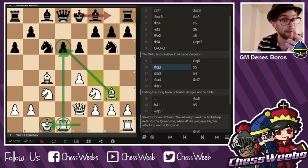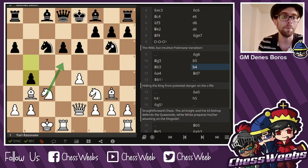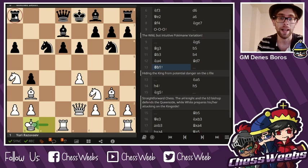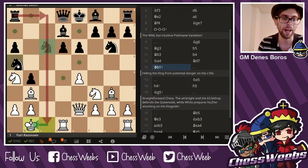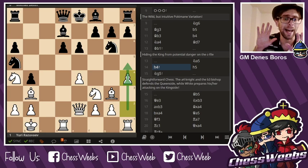After b5, bishop b3, b4, knight a4. Normally knight d5 is the right move, but because Black chose this system with knight g6 and knight c6, that is not a possibility. We go knight a4, which will actually be useful sheltering the White king. Bishop d7, king b1 — a very strong move making sure the king doesn't end up in danger. Knight a5, h4 — a very good move. Once you've sheltered your king in this long queenside castling position, you want to launch the attack on the other side.